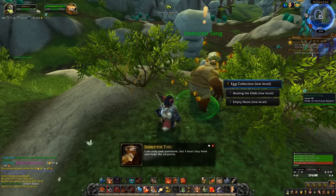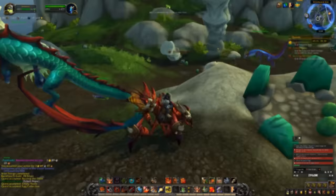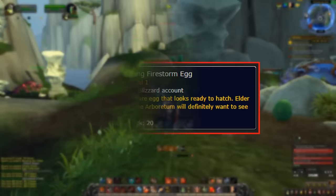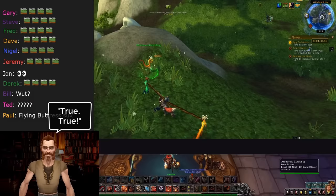All you do is the intro quest to unlock the faction, then there's a whole bunch of daily quests that give rep. You can ignore the dailies entirely if you use Time Walking currency to buy rep items. You can also farm Quivering Firestorm Eggs to turn in for rep, or just do the dailies the old-fashioned way — which only takes a couple of weeks. It's much shorter if you start during Mists of Pandaria Time Walking week with its additional 50% rep boost, and it's entirely possible to start and complete the rep grind within the same Time Walking week.